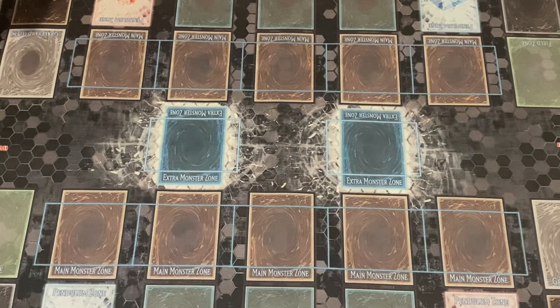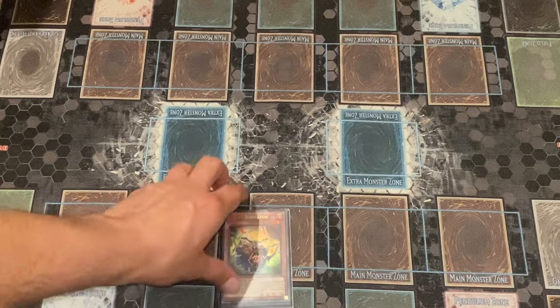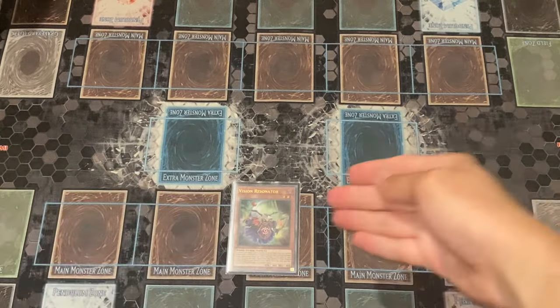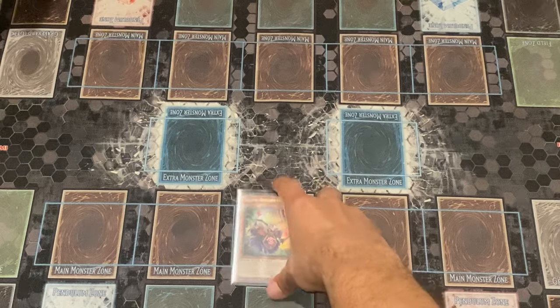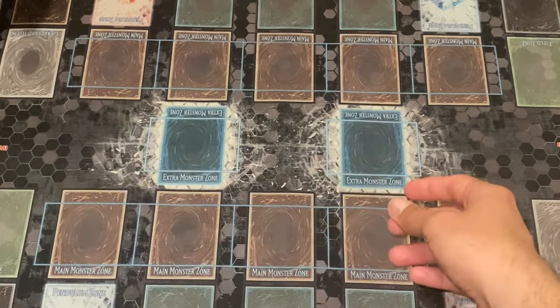When you summon all the Horus monsters going second, you're most likely going to win the duel unless your opponent disrupts you. The final monster for this build is Vision Resonator — its purpose will become clear shortly when we discuss the spells.